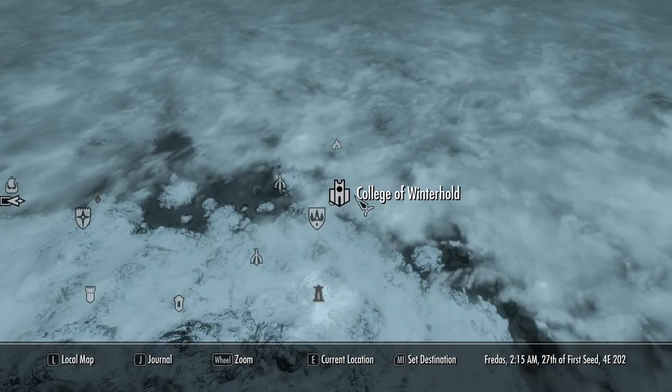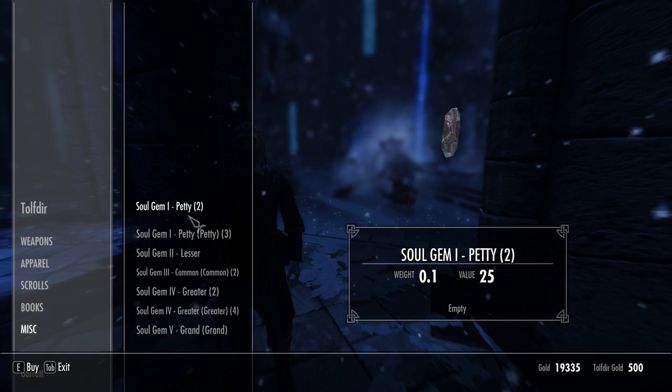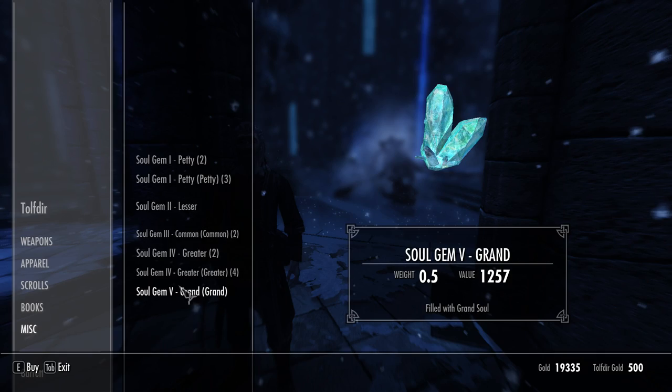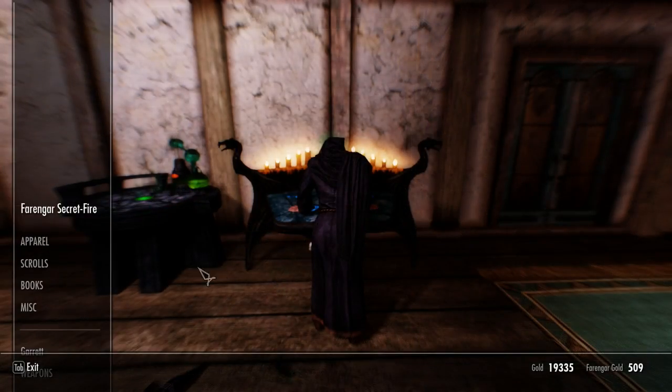The third ingredient that you will need to obtain is a Grand Soul Gem. You can either buy a full one in an alchemy shop or an empty one. I recommend getting an empty one and filling it with a soul using Soul Trap. The gem does need to be filled, however it does not need to be filled with a Grand Soul — it can be filled with any soul to work.